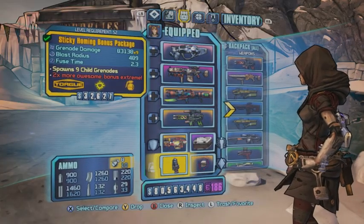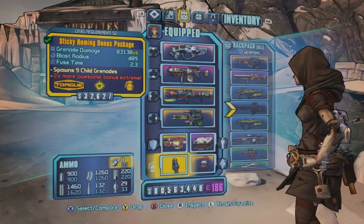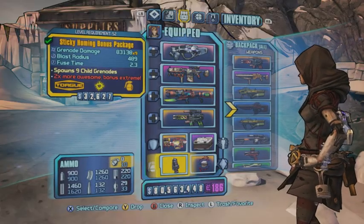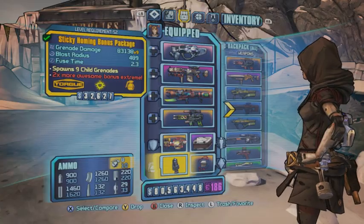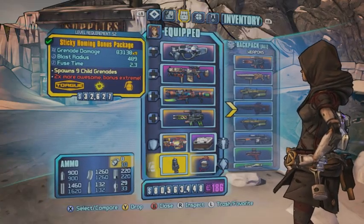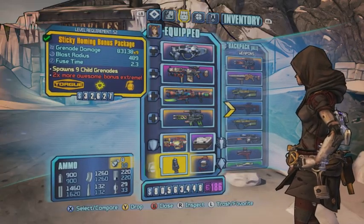You're going to want to head up towards the Southern Shelf where you're going to be on Captain Flint's ship — or north, if I said south. You're going to need a sticky homing, or at least a homing grenade — it doesn't really have to be sticky, it just needs to be homing and explosive. The explosive part is what I'm emphasizing; anything else will not work for this glitch. That's all you really need — you don't need any specific classes, just something homing and explosive.